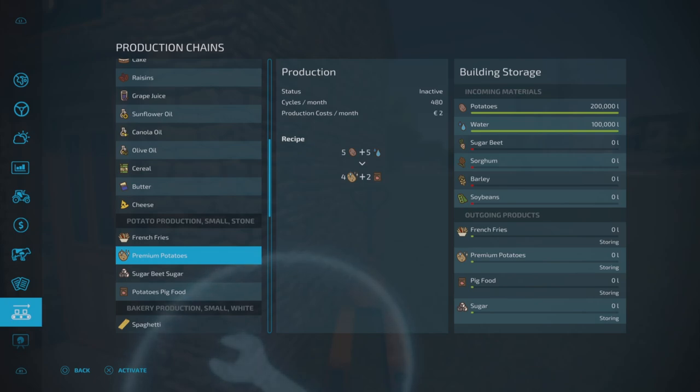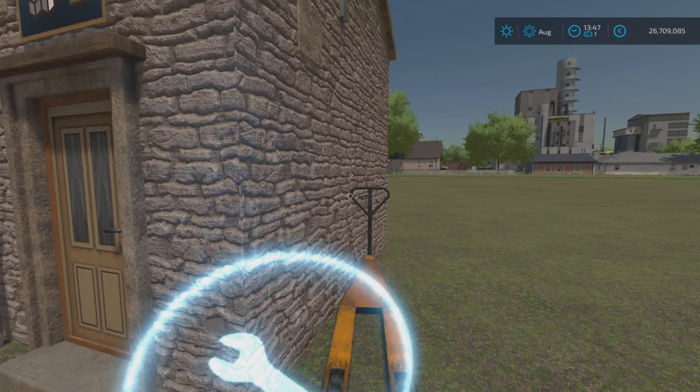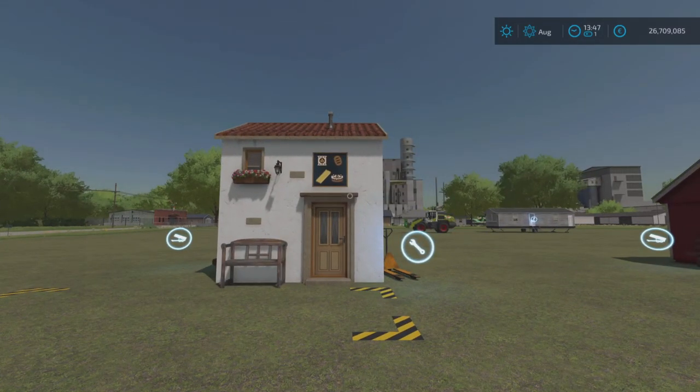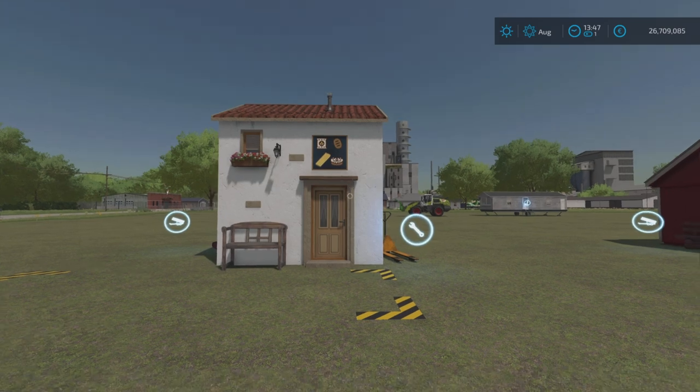The capacities for each building do vary — there's no set limit. I've got quite a bit of potatoes and water in there. To make pig food you'd need potatoes, sorghum, wheat, and soybeans. We're going to activate the french fries and also premium potatoes because we have the required ingredients for both of those.